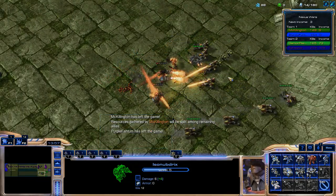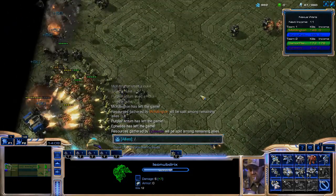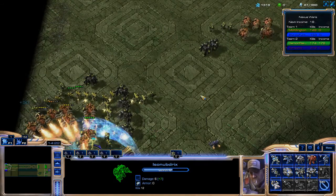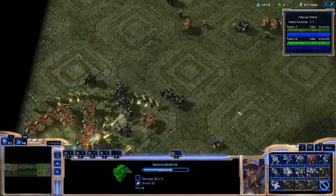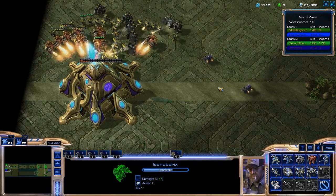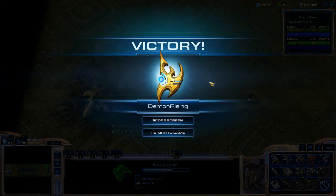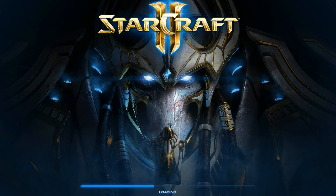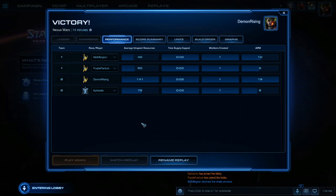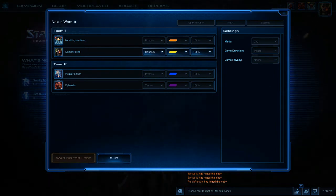I'm gonna wait for the victory screen, because this does keep track of your victories and you get a better builder over time. When you say better builder — well, they look different and they can attack a little bit better. Do we wanna switch me with Effie? I think the only reason Effie was winning was because Batbeard threw a ton of income at him really early. I'm ready whenever you are.